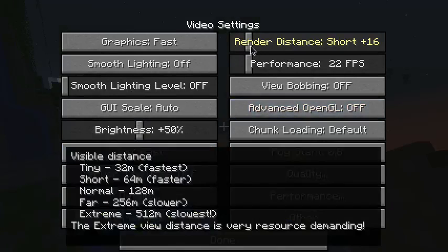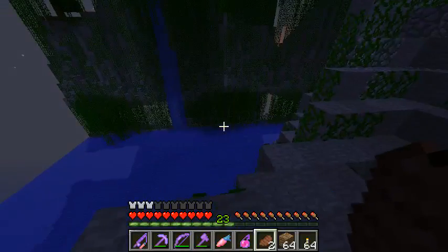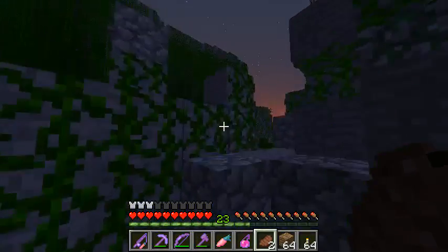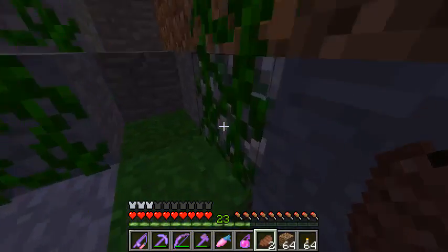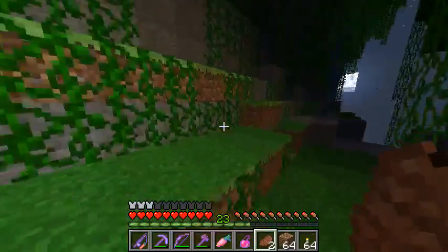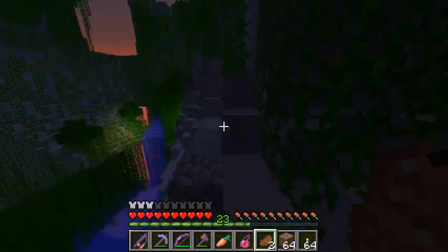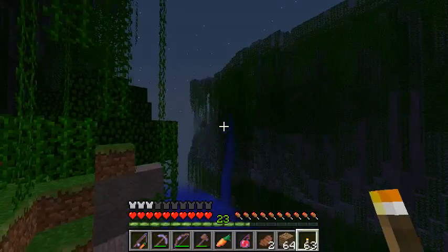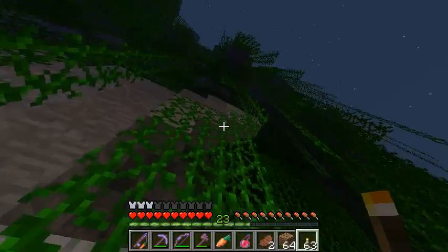Let's go up to the render distance I usually play on instead of just short — short 32. It just gives you that extra little bit of vision. I hear a skeleton near me. There's a light up here, so there could be something of importance. Not even a loot chest, carrot. Come on, I came up here. There's another area like this over there — that tree had some loot on it.